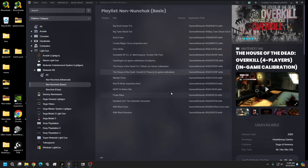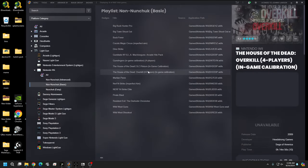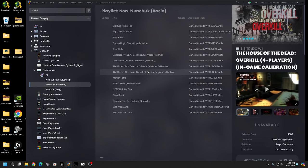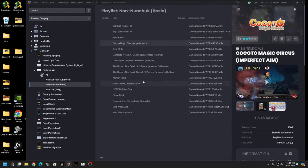Some of these games have in-game calibration — House of the Dead does. Nerf Strike and Magic Circus have imperfect aim; I just couldn't get it configured. I'll show you where you can mess with those values, and if you can figure them out, let me know and share with everybody else.